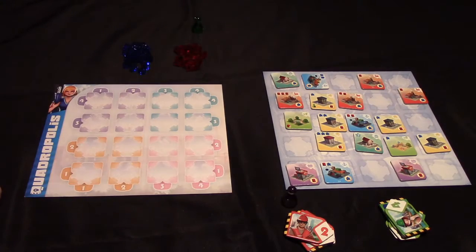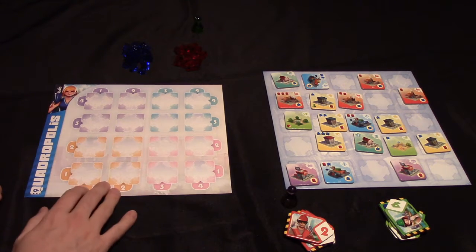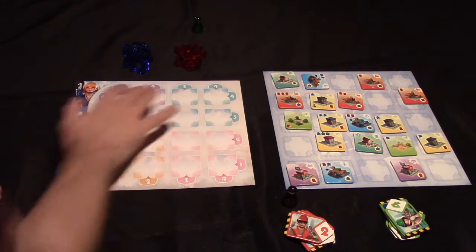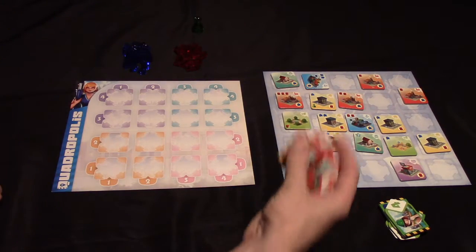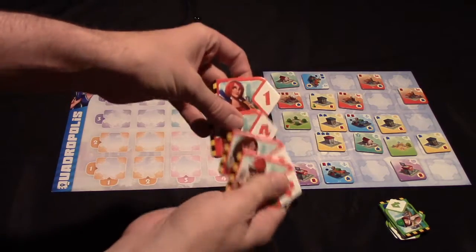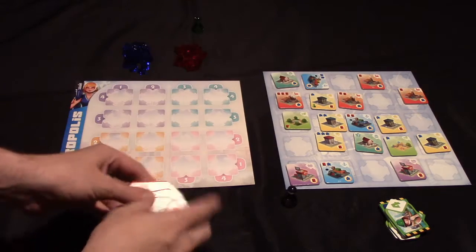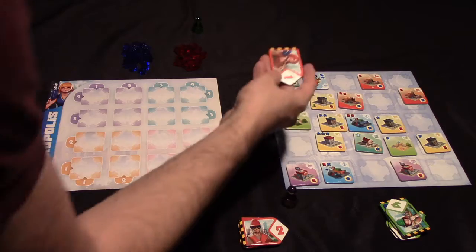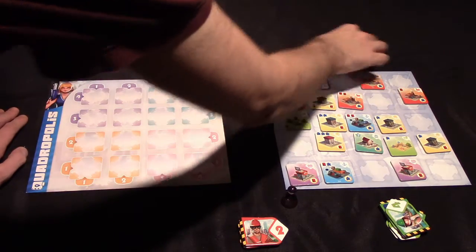So here's what the setup of a two-player game of Quadropolis might look like at the start of one of the rounds. Each player will be given one of these player sheets, where they're going to build their cities by collecting tiles from this sheet here, which they're going to claim using these architect tiles. Each player in the basic game will get four of these, numbered one, two, three, and four in their color, and on their turn, what they're going to do is simply place the token in one of the spaces around the board.